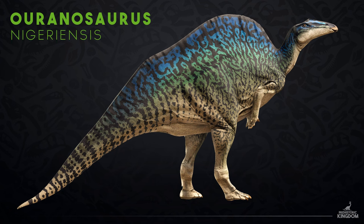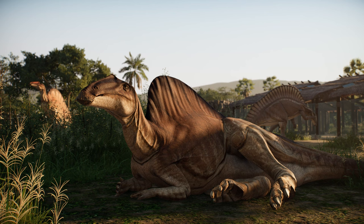There's just one species: Ouranosaurus nigeriensis. Having once roamed the prehistoric flood plains of West Africa, Ouranosaurus is best known for its stunning sail made up of tall vertebrae — also known as neural spines — elongated bones of the vertebrae present on spinosaurs like the instantly recognizable Spinosaurus. But Ouranosaurus is actually an iguanodont.